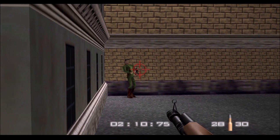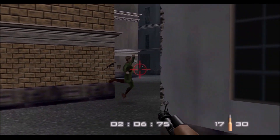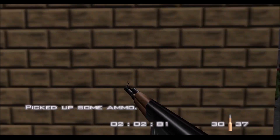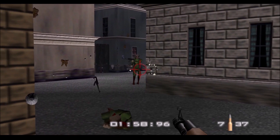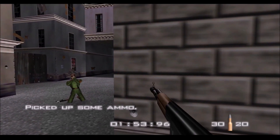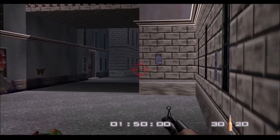Go through these alleyways and take out these guards. The key thing about this level is just keeping the pace up, but also just keep your distance from the guards. They're not brilliantly accurate — a bit like stormtroopers.